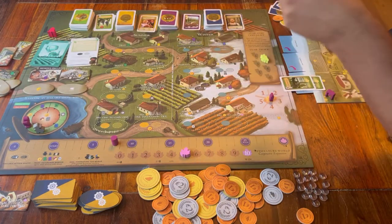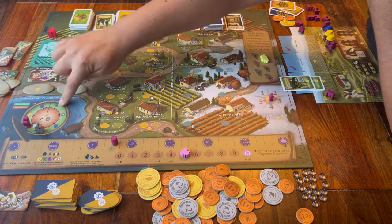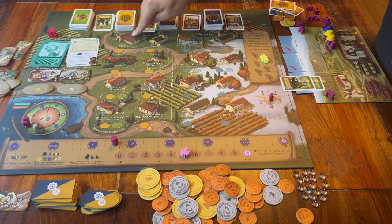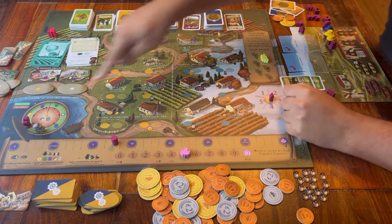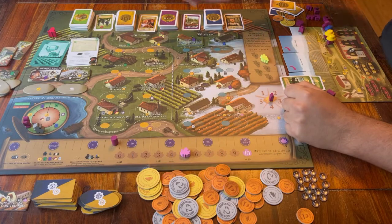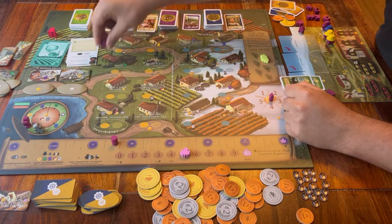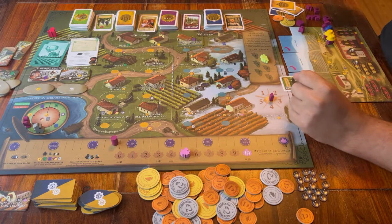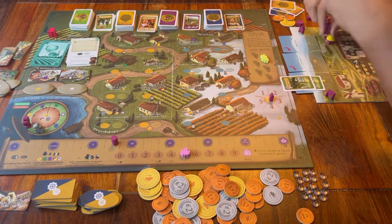This top spot counts as the first space. When everyone has placed their rooster, you move on to summer. Going in turn order, every player can place one of their workers on the available spots. This is the same as in the regular Viticulture game, but there are two things different.